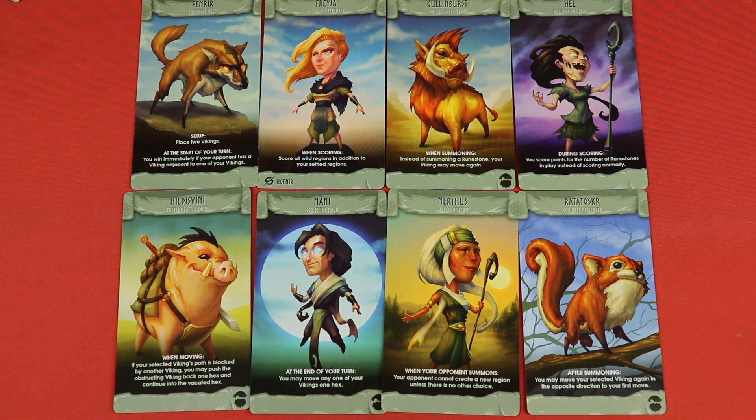There are also mythology cards, with a set of simple ones. The ivory player selects two, then the other player picks first which of the two they want — it's an 'I split, you choose' mechanism. These cards hugely change what you're trying to do. For example, one card lets you score all wild regions in addition to your settled regions, which completely changes your strategy toward making many small empty areas.